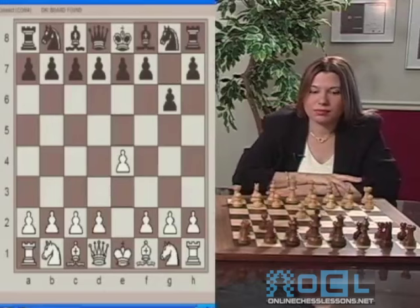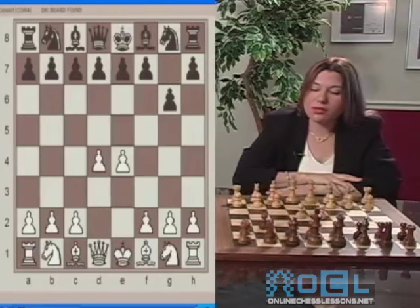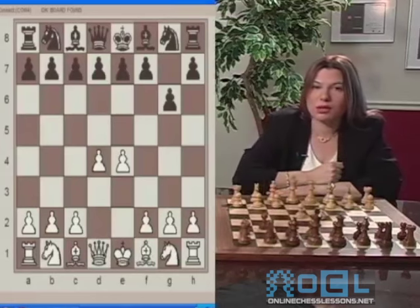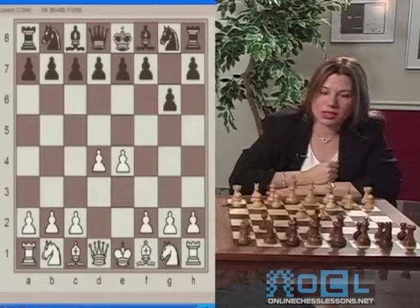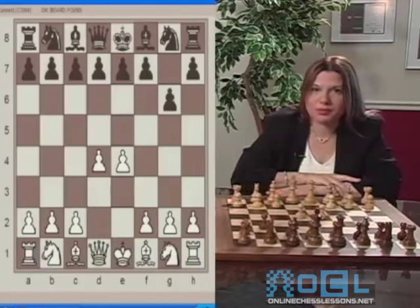White's next move is D4. D4 is a wonderful move. It occupies another center square as well as attacks a forced one on E5. Now white has full control of all four center squares. It also has another advantage, opening up the diagonal of the dark-squared bishop. Black plays N6.